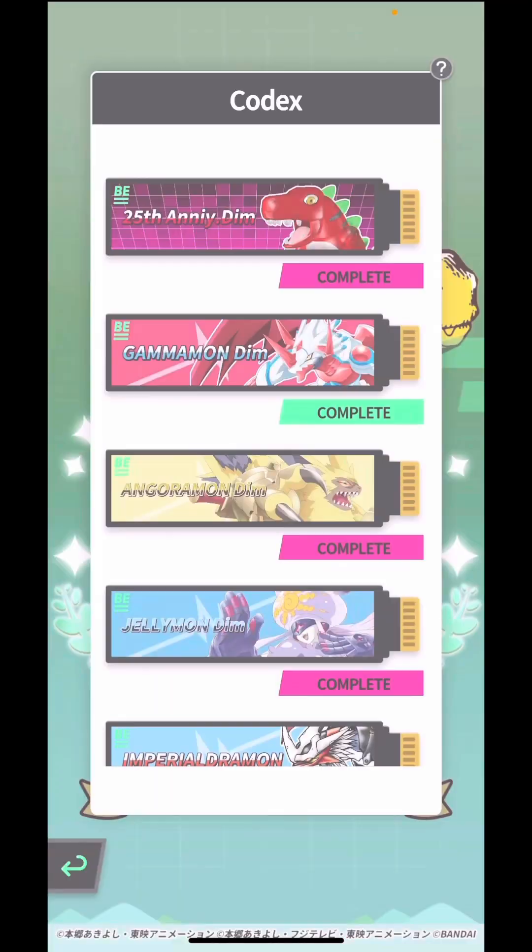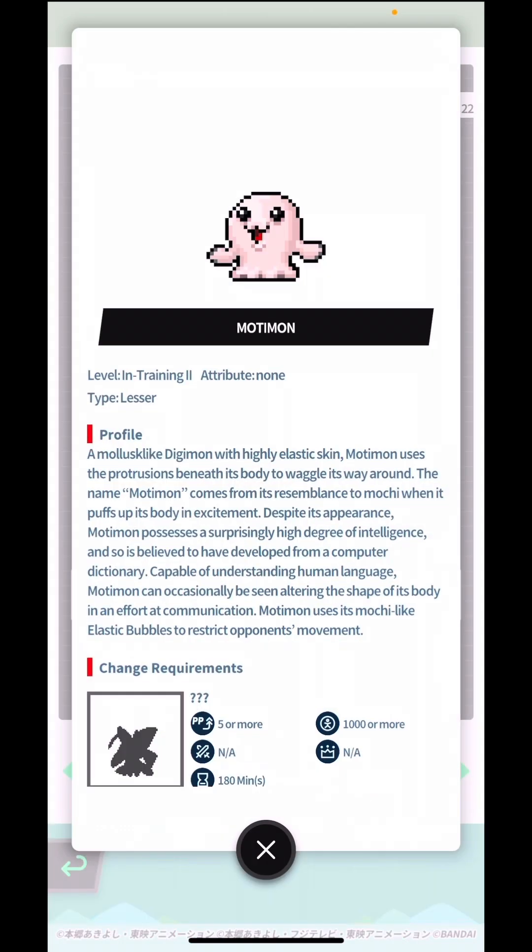All right, let's get down to today's log — we have Mochimon. The etymology and origin of his name doesn't need much explanation: if you've eaten the dessert mochi, that's where it got its name from. It's squishy like mochi. In the English dub version they call it Motimon, but I prefer Mochimon. In terms of its profile, it's a mollusk-like Digimon with highly elastic skin.